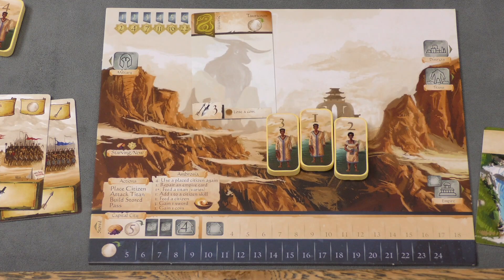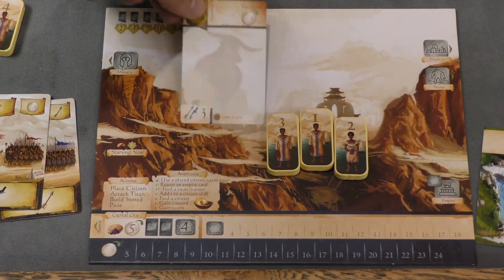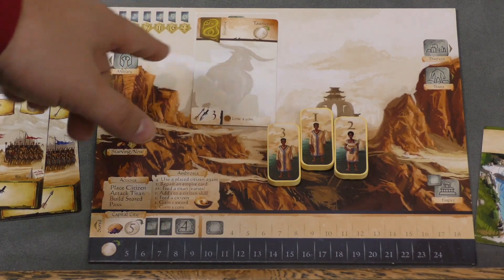This is the player's starting board — this is kind of your city. You even start with a titan who's attacking you, and you can see it fits right there in the background.